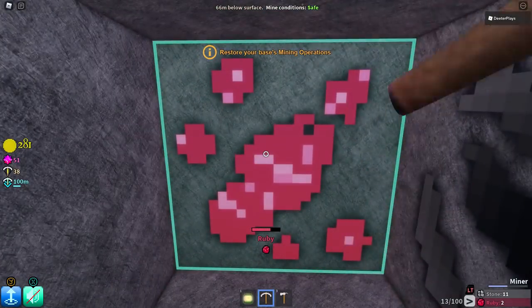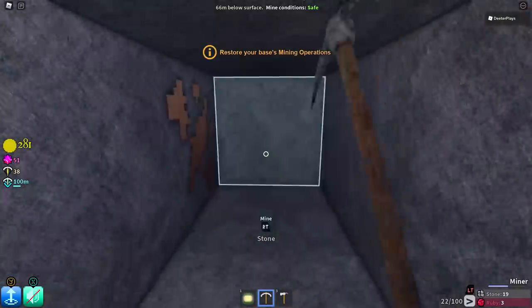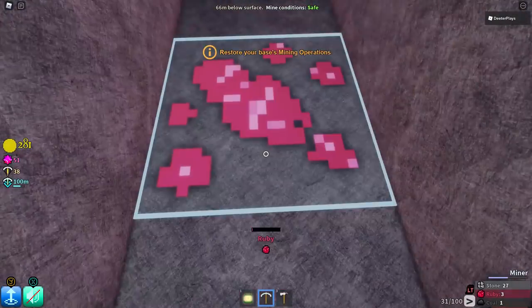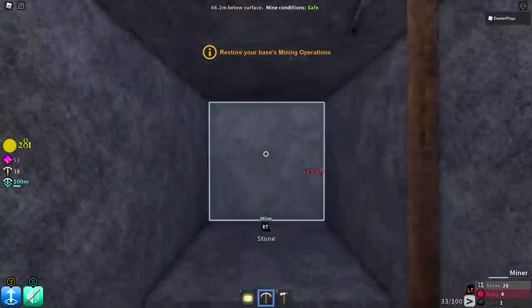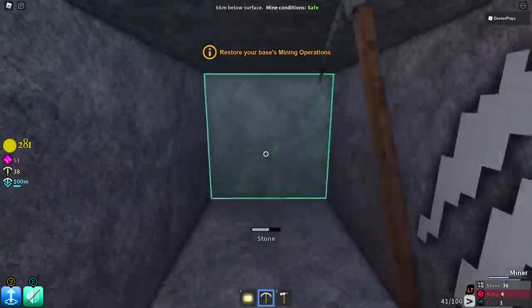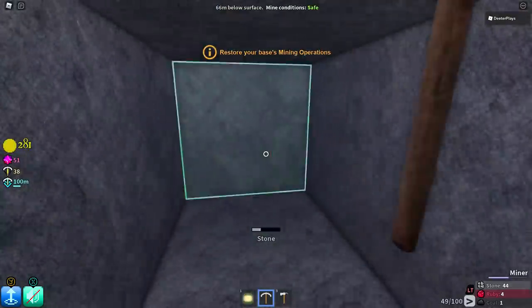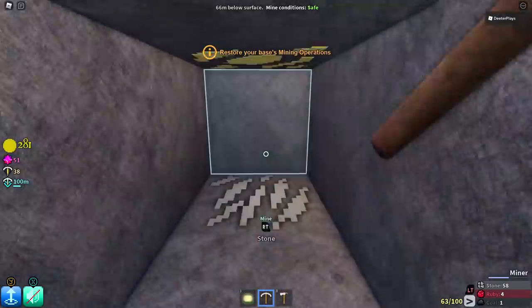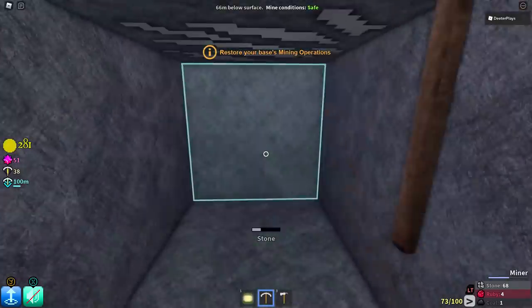You just keep going — there's one right around the corner from where that second one was. You can see on the bottom right it shows how many rubies we've got. We've got three, and here we go with the fourth one we've just found. This area, just around 64-65 meters below the surface, is a good place to look for rubies. We've got four out of five rubies at this point, and we're going to find that last one.